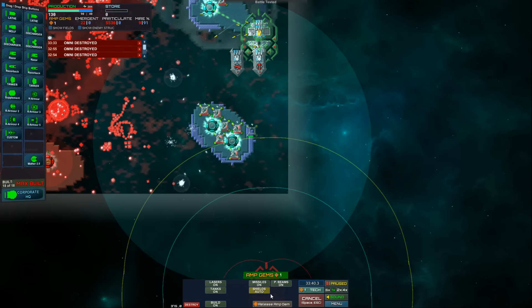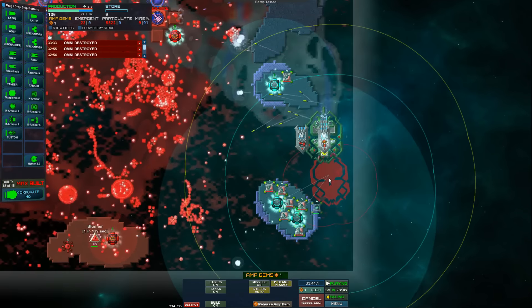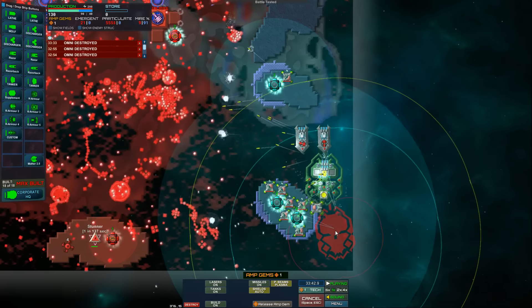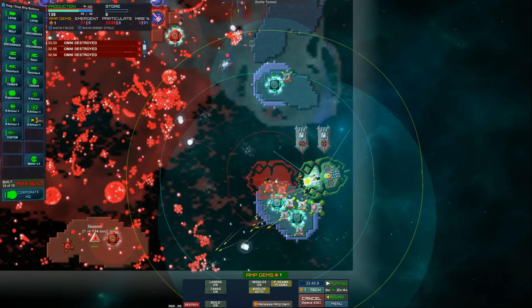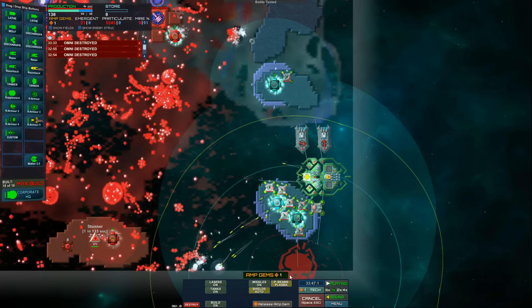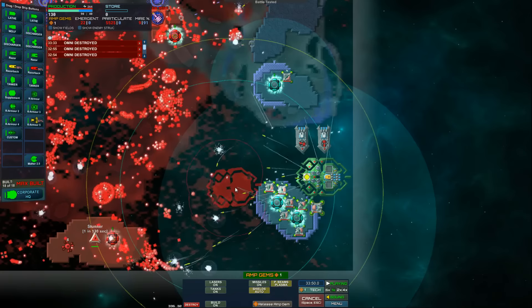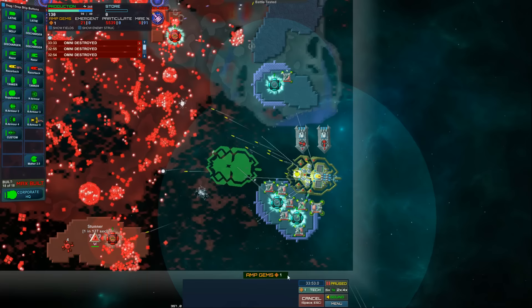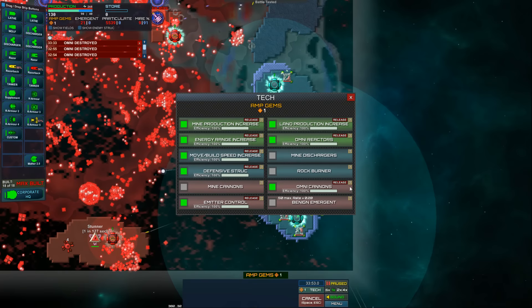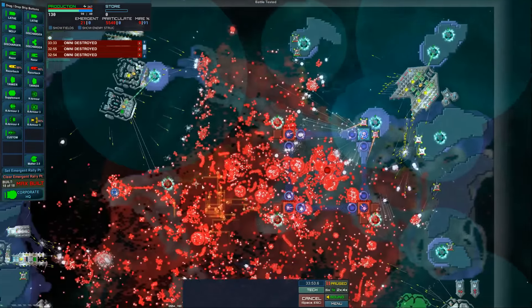What are you doing with your plasma beams? Just do plasma. There's a lot of red plasma here and weakened blue plasma — let's get that knocked out of the way. I just can't supply enough energy — where do I put more, how do I get more energy? Not emergent, there we go. Set emergent rally point.